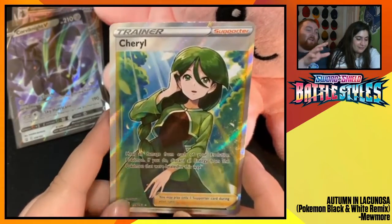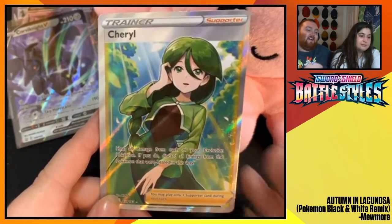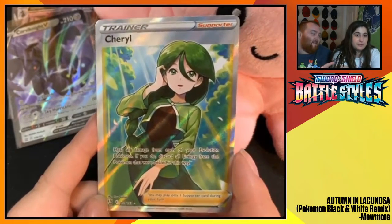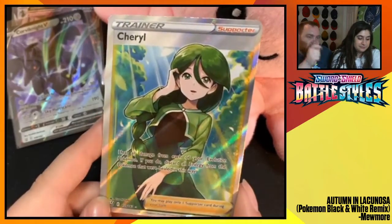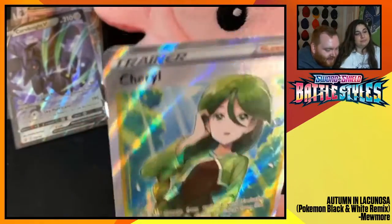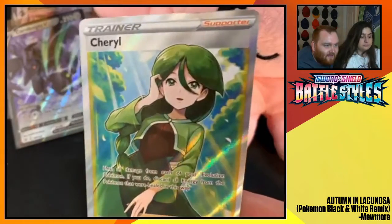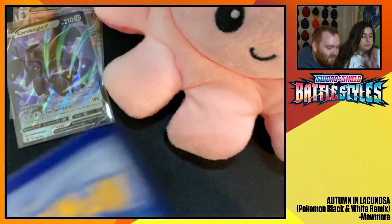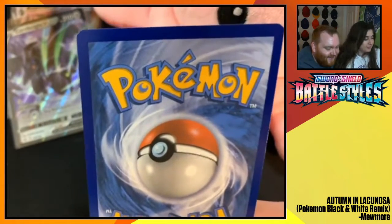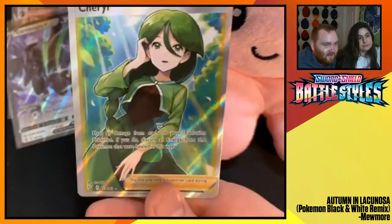Cheryl is just going to be a good card. I've talked the last five videos about how good Cheryl is going to be. But this is just a beauty — you can't play with this. You put this bad boy in a binder, put her in a hard case, display that on a little card display. Admire the beauty. Cheryl has a nice looking card. Looks like they maybe did us a little dirty with the cut — that's okay, don't really care. The machine messed up. It's a PSA-worthy card. It's just a good looking card. Beautiful.